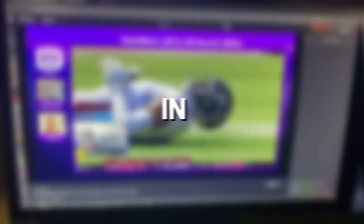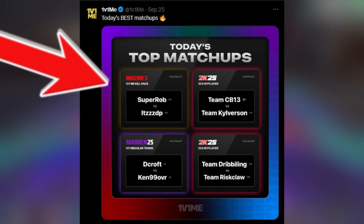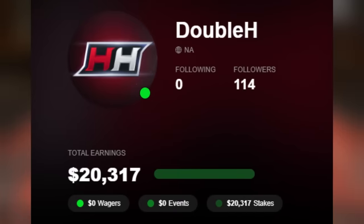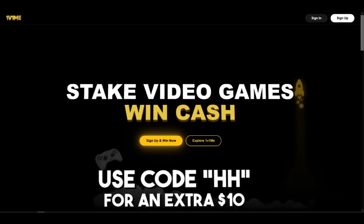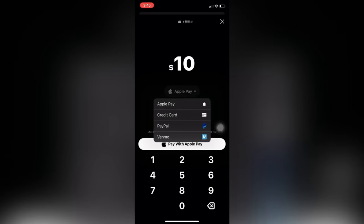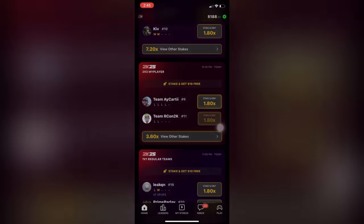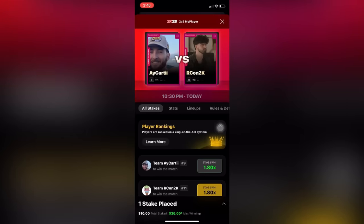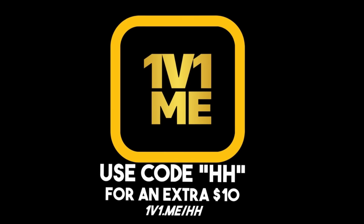Before we show you the evolution, here's a word from our sponsor. In the next 60 seconds I'm going to teach you how to make money while watching live streams. Introducing the 1v1me app — a platform that allows you to bet on the best gamers in the world competing on your favorite games. 1v1me has paid out already $50 million in winnings. Download the app, sign up and use code HH for an extra $10 on your first stake. Deposit using PayPal, Apple Pay, Cash App, or a card, then find a match to stake on. Enter the amount you want to stake and which team you got. When the match starts, load up the stream and start winning. Use code HH for an extra $10 on your first stake — you must be 18 or older to stake. Shout out to 1v1me for sponsoring today's video.